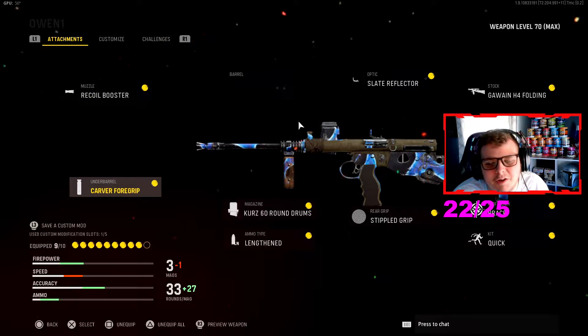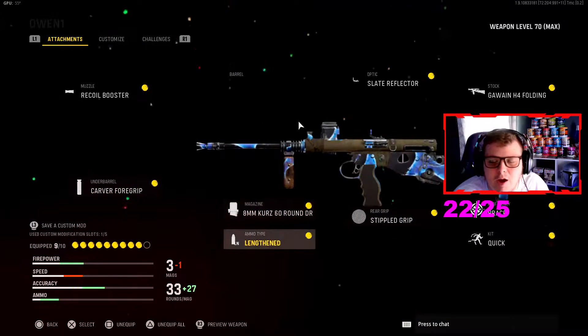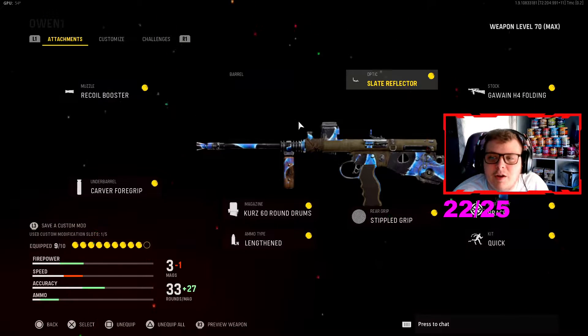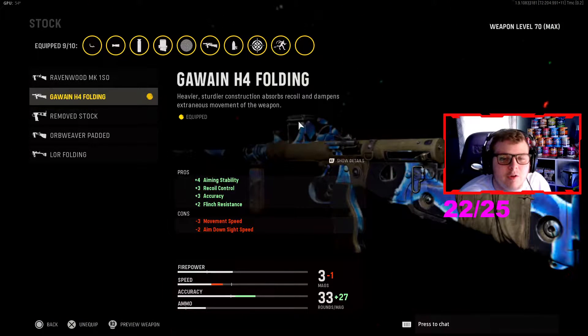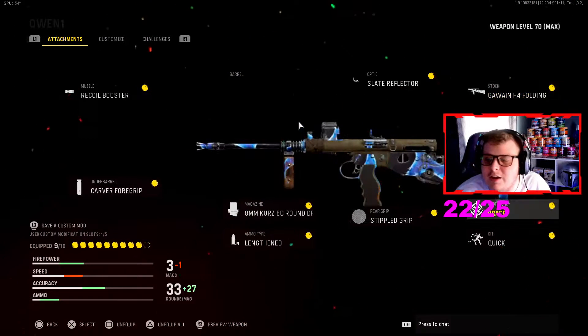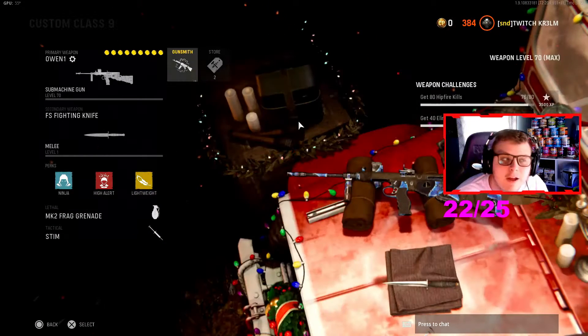Right now we've got the Recoil Booster, the Carver Foregrip, the 8mm Kurz Recurs, 60-round drum mag, the Lengthened, Stifled, Slate Reflector, the Gwinn H4 Folding Stock, Brace, and Quick. You can move Quick to whatever, but I like running a little bit faster because I'm the Flash, baby.